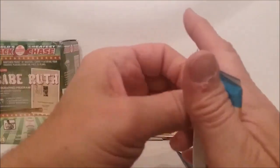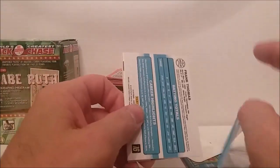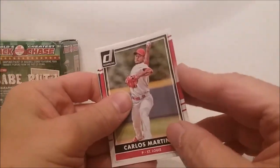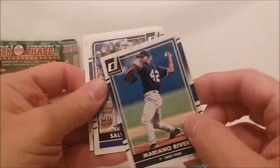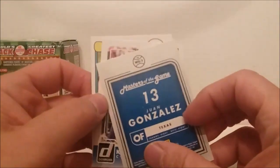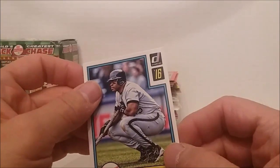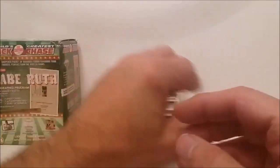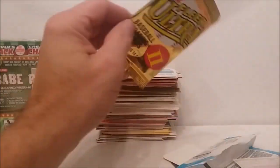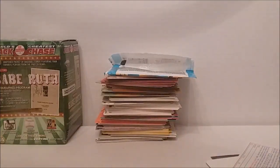Let's see if we get anything in this pack to make up for it. 2016 Donruss. Carlos Martinez, Mariano Rivera, Salvador Perez, and a Masters of the Game - Juan Gonzalez. Kyle Schwarber Rated Rookie and the Frank Thomas 2016 retro design. All right, there you have it folks - really quite disappointing. Anyways, thanks for watching, subscribe, and we'll see you again.